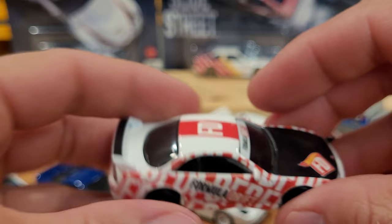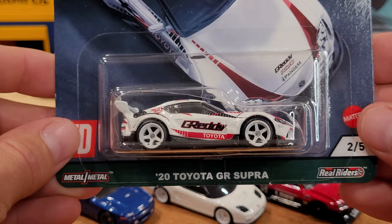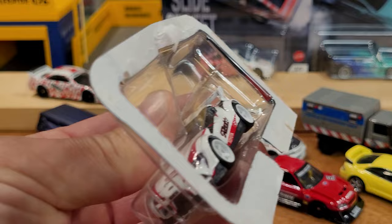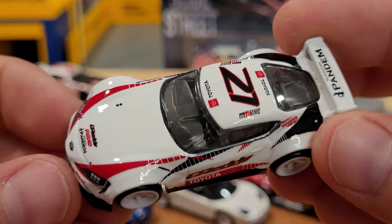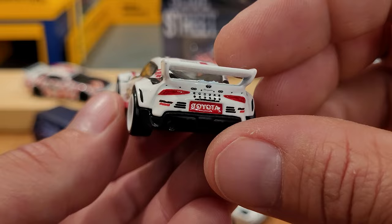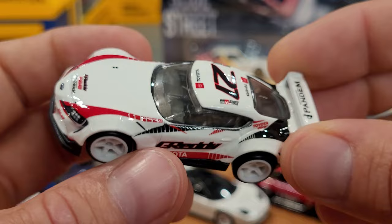Next, number two of five, is the 2020 Toyota GR Supra, again doing donuts on the pavement. Let's see what this one looks like free and clear of the package. Nice - it says "G Ready" on the sides, with big white five-spokes, rear spoiler, and a chrome roll cage in there as well. Looks fantastic.